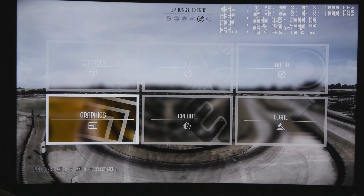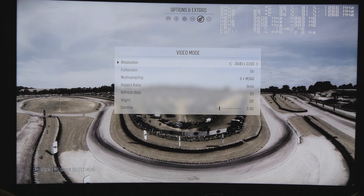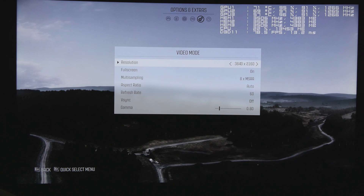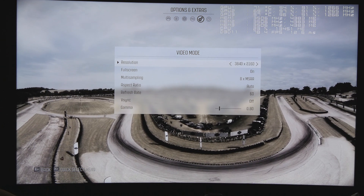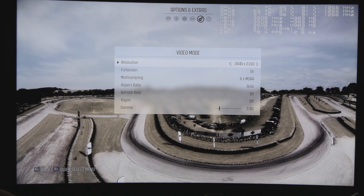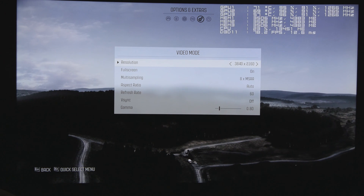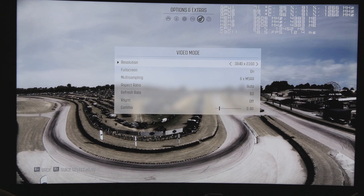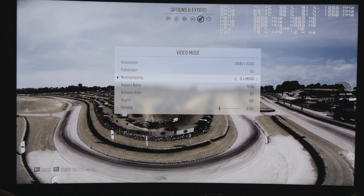Our video mode today is UHD wide 4K, which is 3840 by 2160. Full screen is on because in 2016 drivers, SLI is not active in windowed mode — so we need full screen enabled for SLI to work. In window mode, SLI simply doesn't work with Nvidia's 2016 drivers.